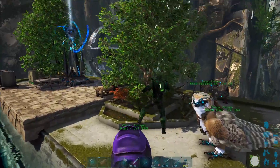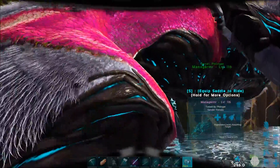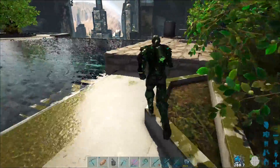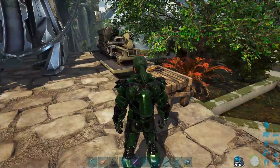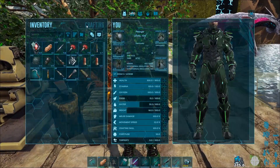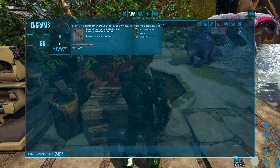Pulling up back here in base. Let's just throw this guy out. We've got this guy — Managarmr, Level 116. He's not the best thing, but he's not the worst. The saddle — the level to craft the saddle — let's see: Mana saddle is level 66. It's really not that high. But with the amount of difficulty to get these guys, I would say it's a little bit harder than an Argent.